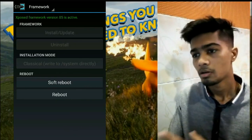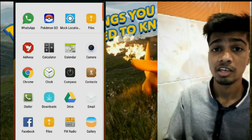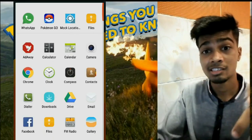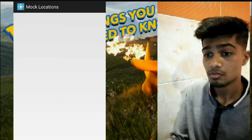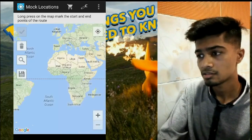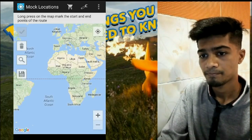You need a fake GPS app from the Play Store. For this I have installed the Mock Locations app — link in the description below. Now go to Settings, allow mock locations, and select your app.